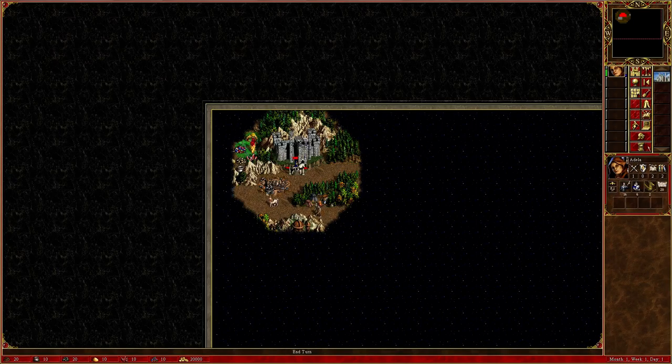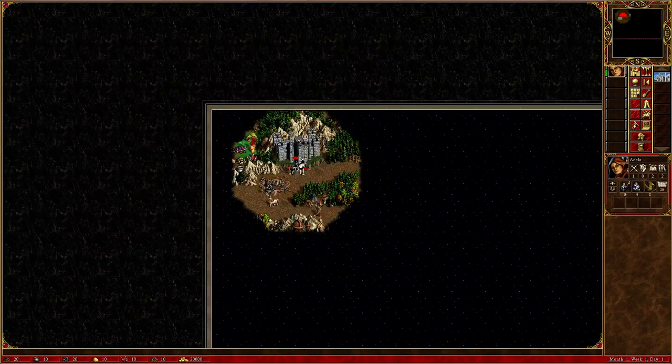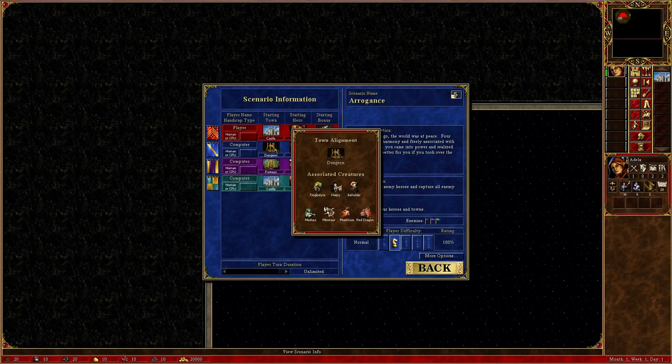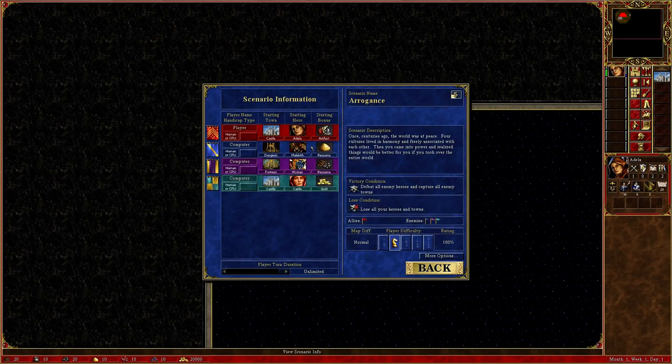This button is to end the turn. This button will bring you to your character if you're not at her — if you're at a different spot on the map and you need to go back to her, just click it. This window is your scenario information: it tells you exactly what you're doing and who you're fighting. It looks like what we're fighting shouldn't be too hard, although this guy might end up being a problem if he has sorcery, since spells are exceedingly strong in this game.